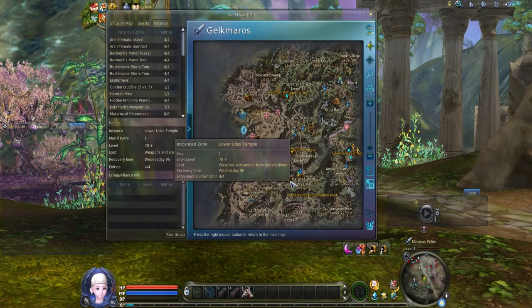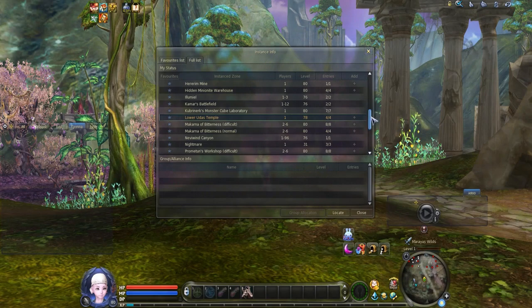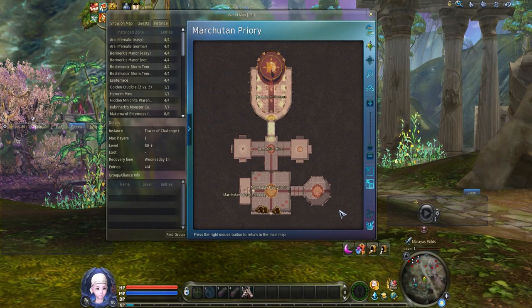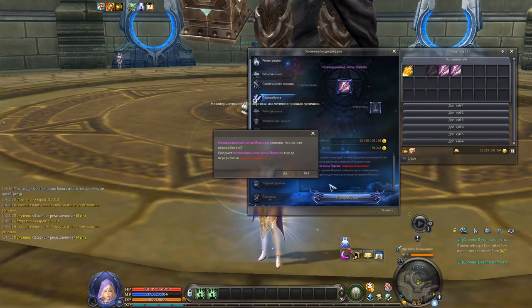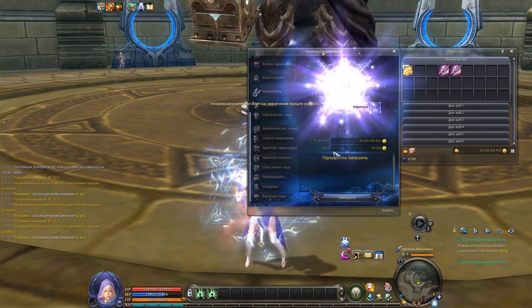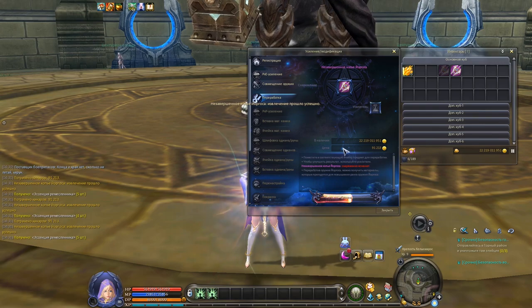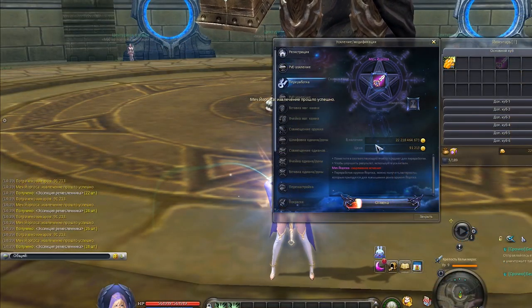With a certain probability, it may also drop from the final boss in Lower Uda's Temple and from the reward chest in Tower of Challenge lower level. Artisan essence can be acquired by extracting half-finished and legendary Yorgos weapons. You get around 5 pieces of essence from a half-finished weapon and approximately 20 pieces from a legendary one.